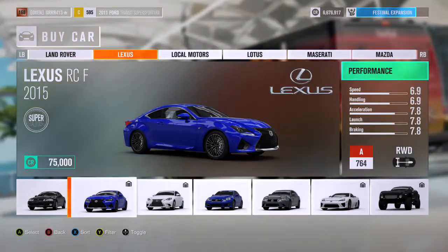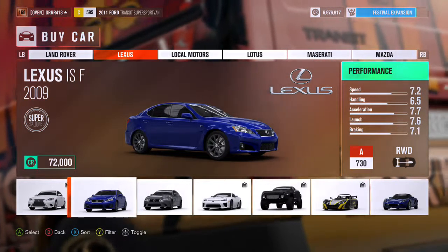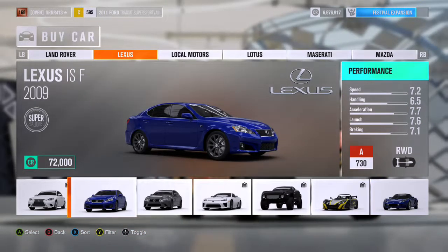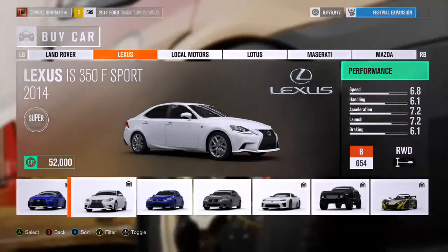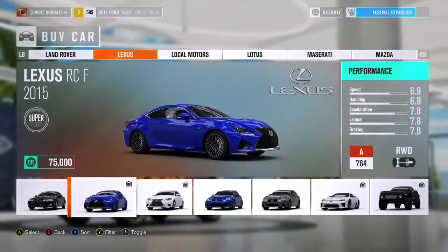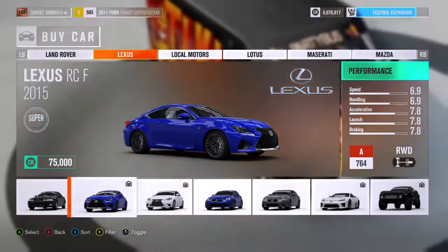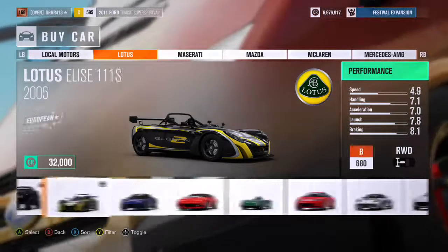These Lexuses — some of them are all-wheel drive like the GS350 Sport. The ISF was one of my favorite drift cars back in Forza 4 — that was my drift car. The IS 350 F Sport I've changed to rear-wheel drive and I have a design I'll probably be putting up. The RC F though is going to be a really good drift car as well — it has the most insane wide body kit in this game.